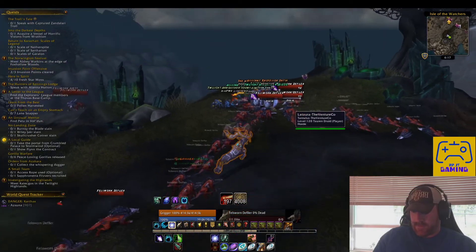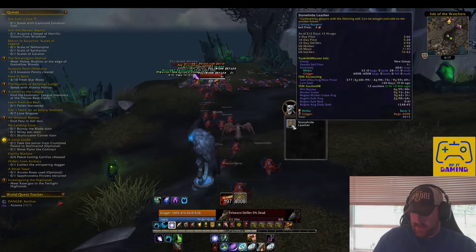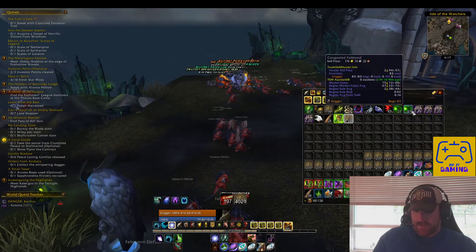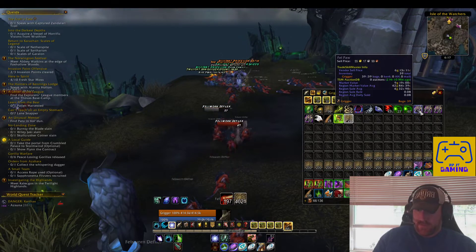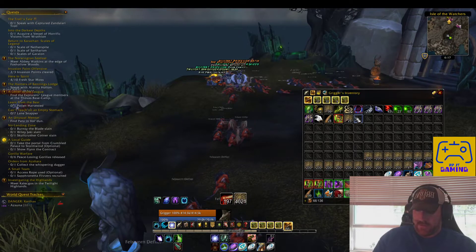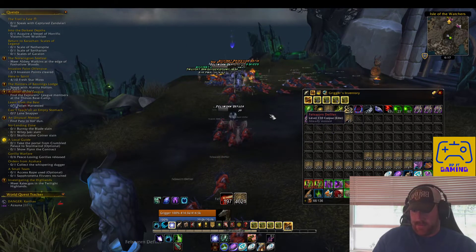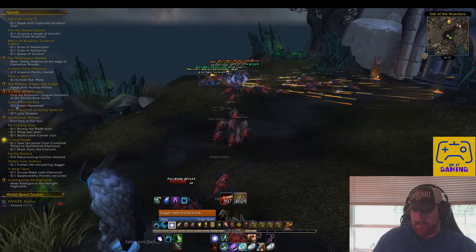I think this was originally a quest area, so it was designed to have around four to eight enemies up at a time — kind of like a four-spawn setup. If you do this enough, you get a bunch of Congealed Fell Blood, Fell Paws, greens, and if you're a skinner you get Stone Hide Leather. It's definitely a decent place to look at for making some gold in the meantime.